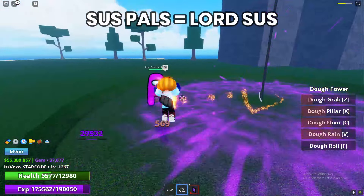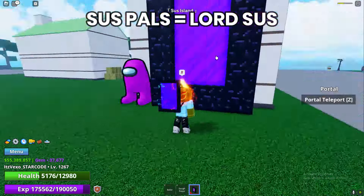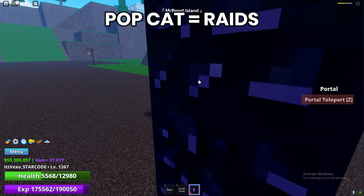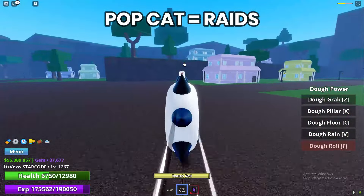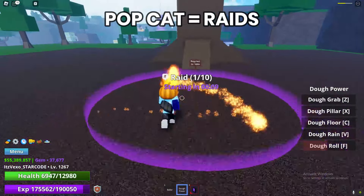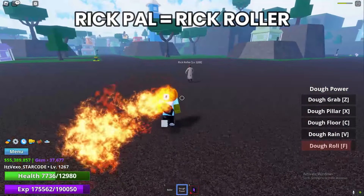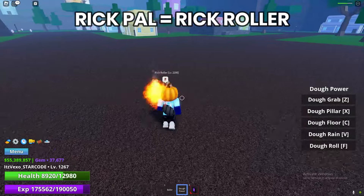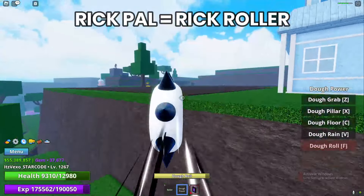The next accessories are at the Mr Beast Island — you can get quite a lot of accessories here. If you want the Popcat accessory, you get it from raids. If you want the Rick Roller accessory, defeat the Rick Roller boss right here. If you want the Mr Beast accessory, defeat Mr Beast right over here. That's how to get all the Mr Beast Island accessories.